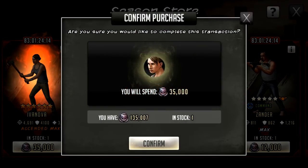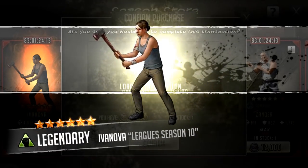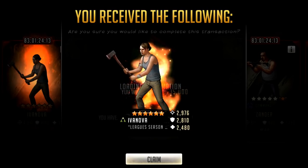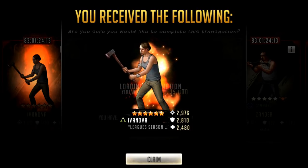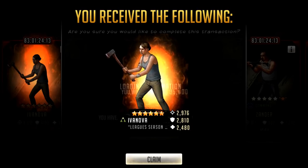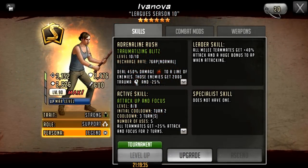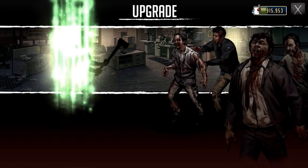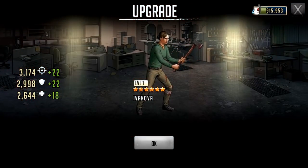She is claimable for 35,000 tokens. I picked her up — she is a must pick up for me. I think it should be a must pick up for anybody, even if you don't think she's useful for your roster. She is an S-Class character, which is pretty much the future, and she's a leader as well, so she brings a lot to the table in terms of team build potential. I have claimed her and leveled her up — she is now tier 2 level 1.